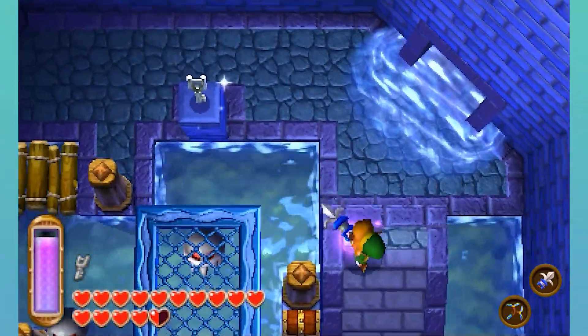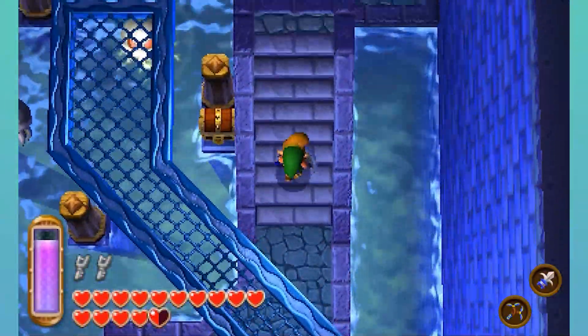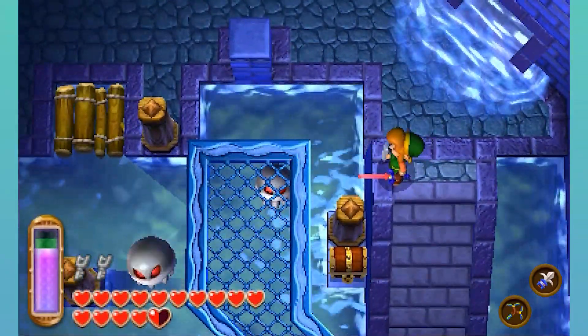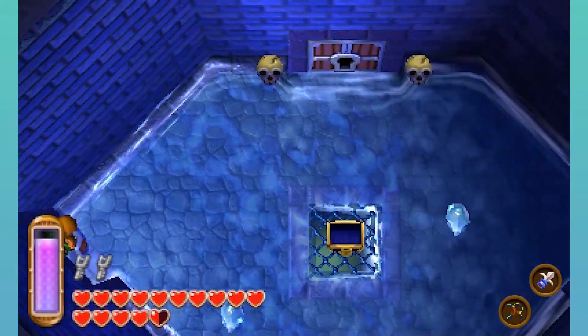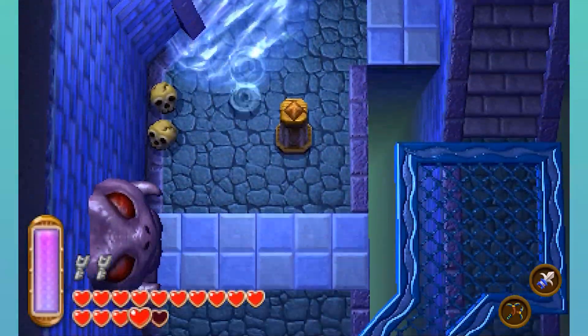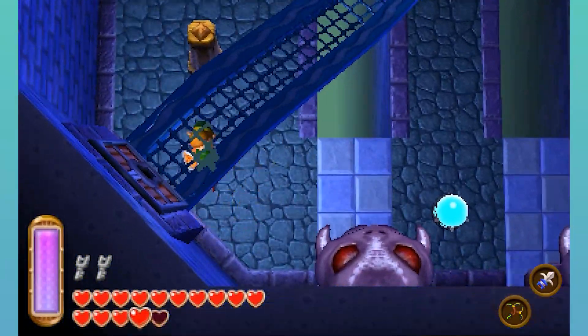Can I just do that? Yeah, perfect. Okay so that's two keys. These flaming skulls are annoying — those aren't bubbles, because there's an actual Zelda enemy called Bubbles. And they're just flaming skulls.